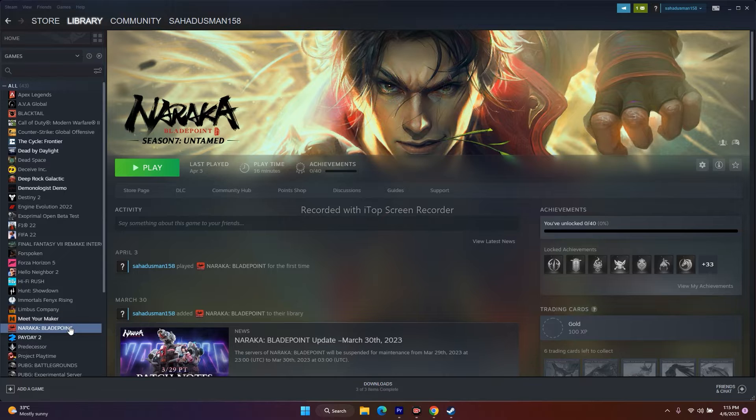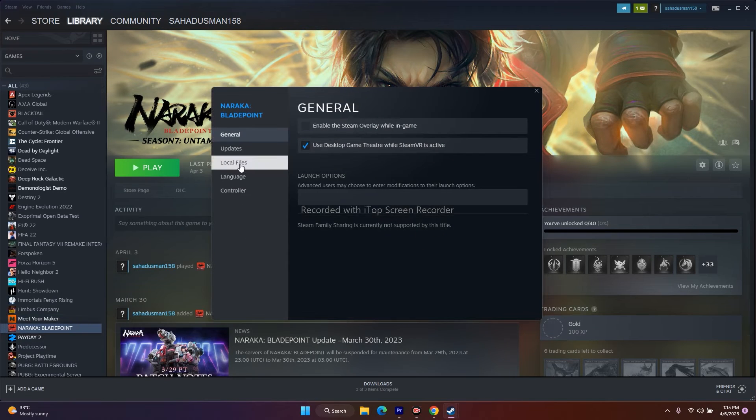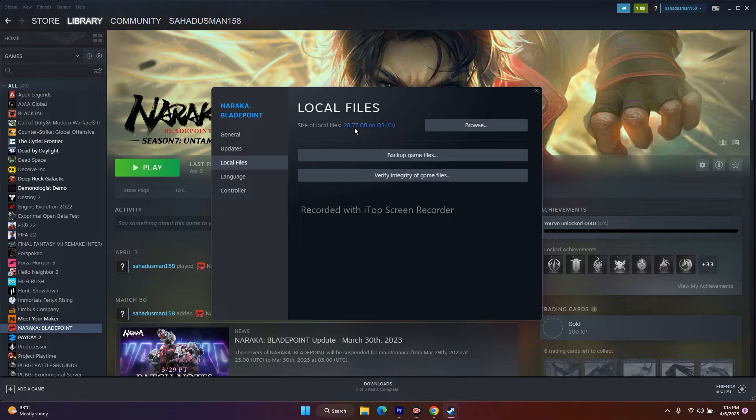The next step is to verify the integrity of the game files. Right-click on the game in Steam and go to Properties, then Local Files, and click on Verify Integrity of Game Files. The game is around 28.77 GB. If any files are corrupted or missing, this step will fix issues like crashing, won't launch, freezing, stuttering, black screen, low FPS, and stuck on loading screen.